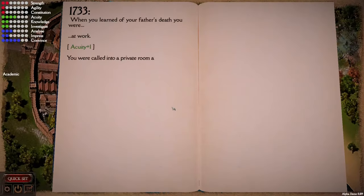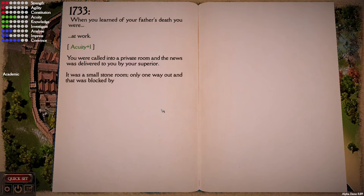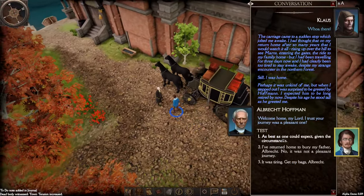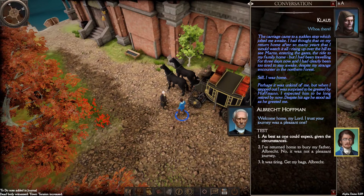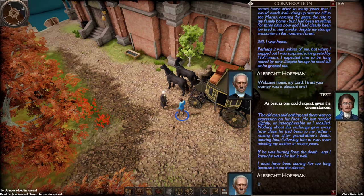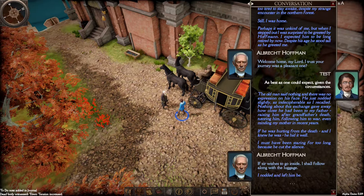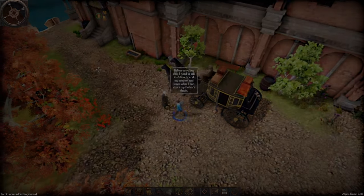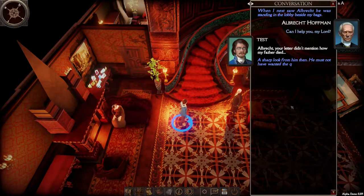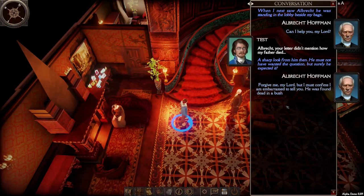After your character is created and backstory established, the tale continues by describing how you receive a summons to attend your father's funeral. You arrive at your house only to discover that the funeral was moved forward and already concluded before your arrival. You also discover that the circumstances of your father's death are fishy. There are all kinds of clues that suggest he was in some kind of financial trouble, and that his death has been staged.